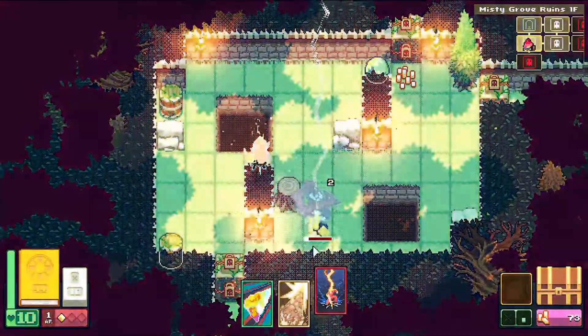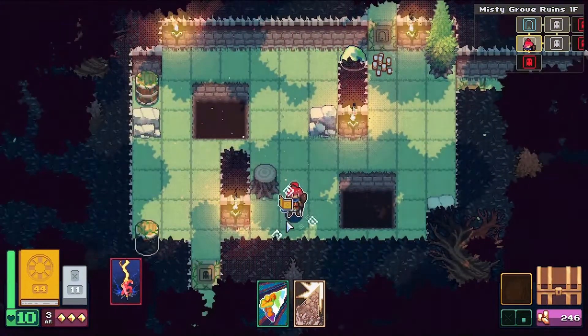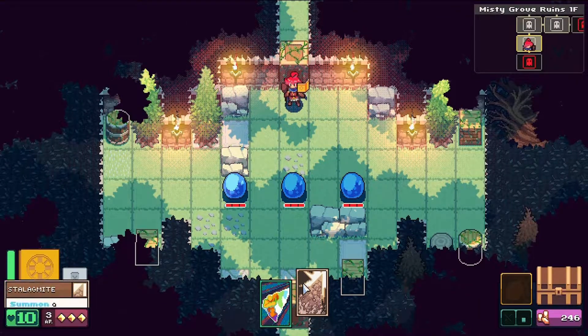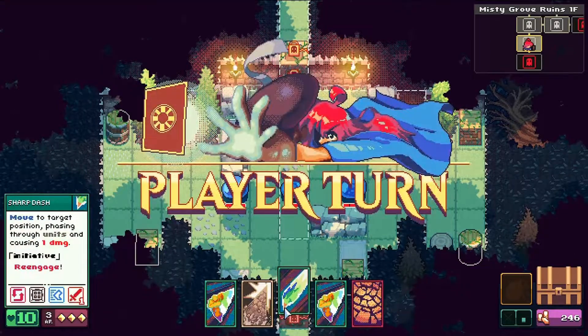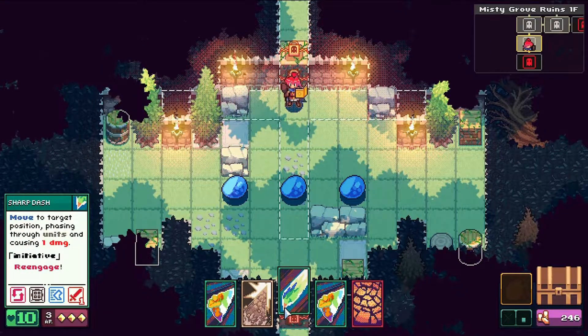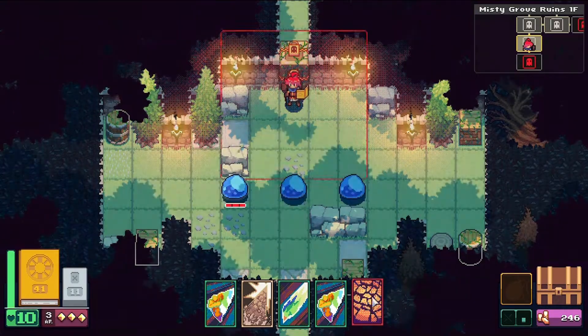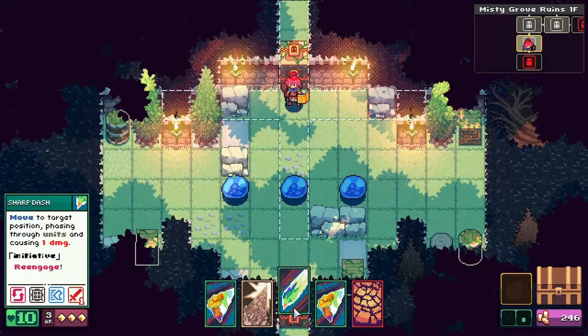I should have looted that room — there was some gold at the top that I don't know if I got. It does refresh to max hand size: move to target position, phasing three units and causing one damage. They're all going to move up, and I wish they were staying in a line — that would be nice.